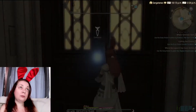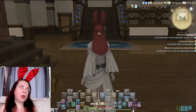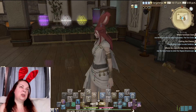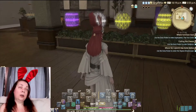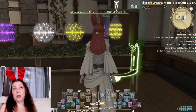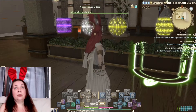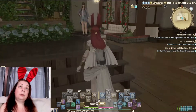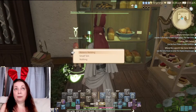Let's go in. This is the free company house. I'm close to done decorating it. There are still a few things I want to update and make nicer. We've got all the normal NPCs that you need: a commerce node, a repair node, a resupply node, a housekeeping node. Over here we've got a salvager and a little lala melder.